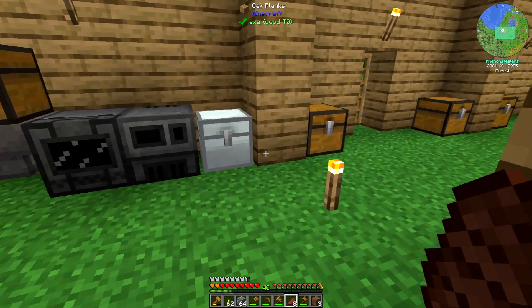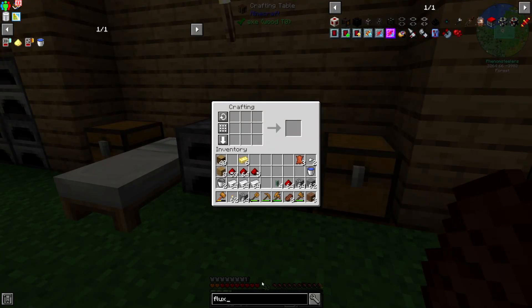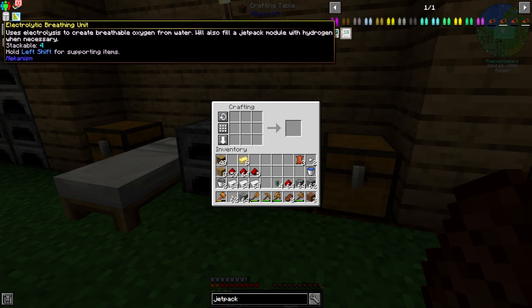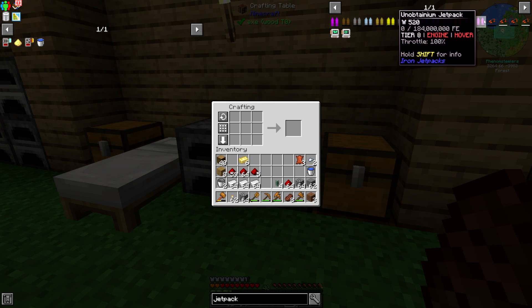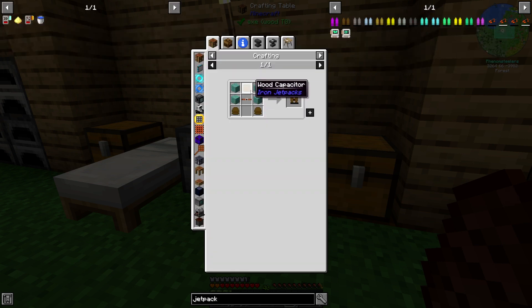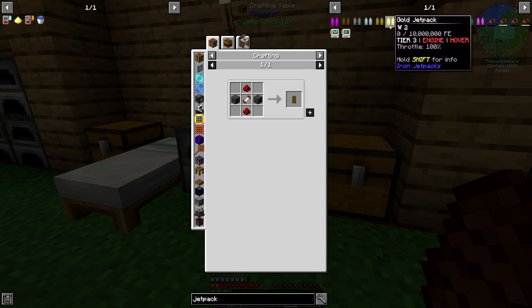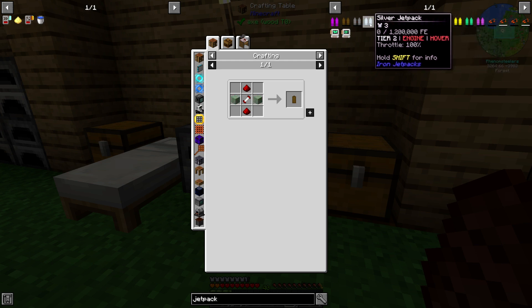Now I need to focus on making a jetpack. There's a mod in this modpack called Iron Jetpacks. It provides different tiered jetpacks that use energy to fly rather than fuel. We're going to start out with the wooden jetpack. I think I want to make up to the silver jetpack — I could do the electrum jetpack, but I think the silver jetpack will be more than enough.